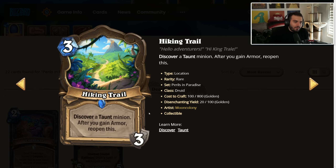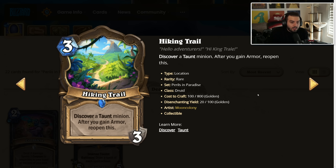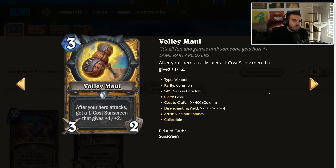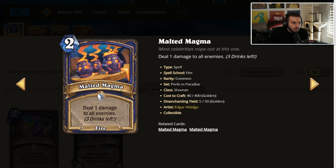Hiking Trail we've seen before — it's one of the locations. It makes the pool a little worse because discovering a top minion isn't great since they removed the class bias. Not a new card — we've seen several of these before, so let's find some new cards.